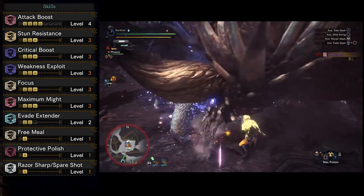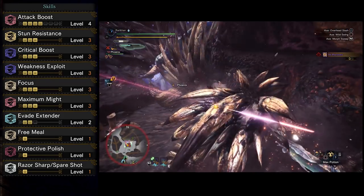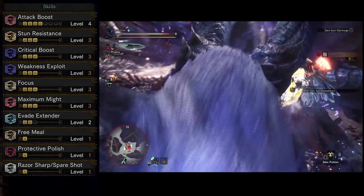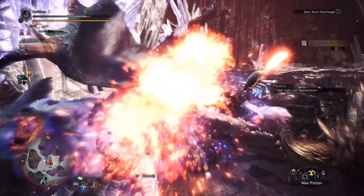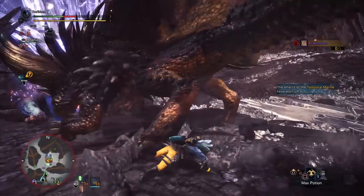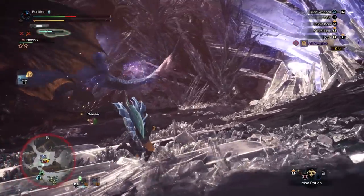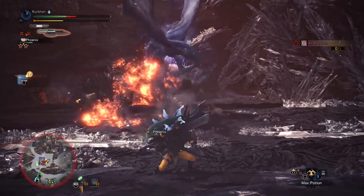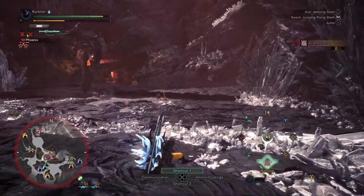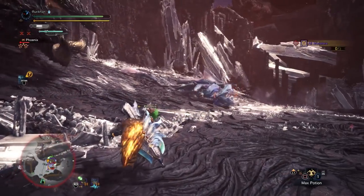You might wonder about Focus — it gets you into amp state faster and charges the gauge to enter sword mode much quicker. You might ask why not Power Prolonger instead. I didn't feel the benefit of Power Prolonger as much as Focus, and I wanted all offensive stats to make this an all-round build. I'm also not really chasing the blast element, because I'd rather have consistent damage regardless of the monster's weakness. You'll still get blast procs every now and then.